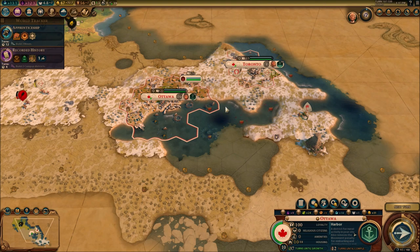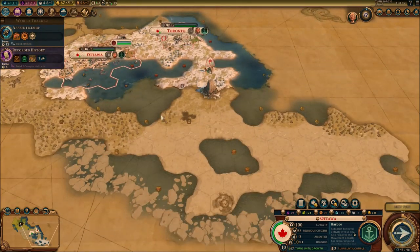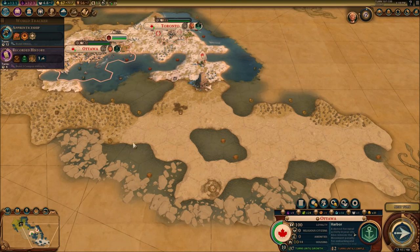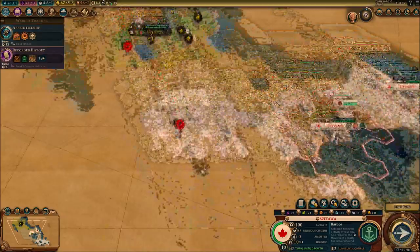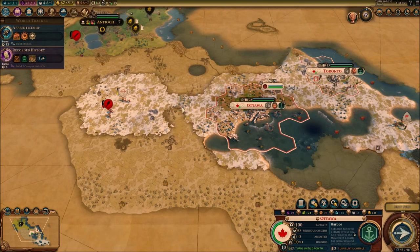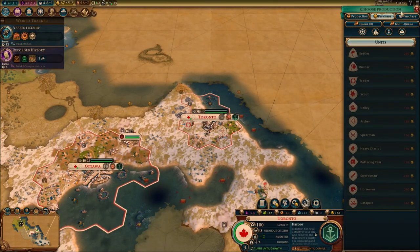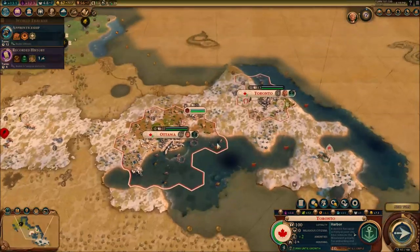I think this is a great place to end it. Population of 10 for Ottawa, population of 4 for Toronto. We got a new city, we took care of that encampment right here and that other encampment over here, just so we can settle quickly and prevent any other encampments from spawning. Things are starting to go better here. We don't have any religion or anything, but that's good enough for me. I can quickly purchase units with gold, not faith. Remember to leave a like and subscribe if you enjoyed the video — I'll see you guys for the next one. Keep it easy.